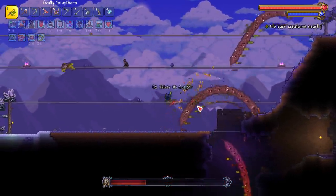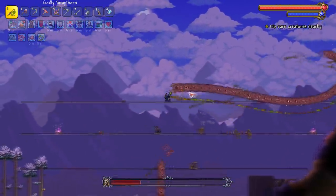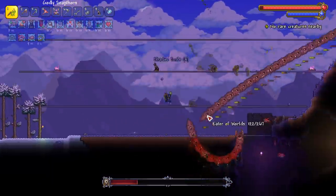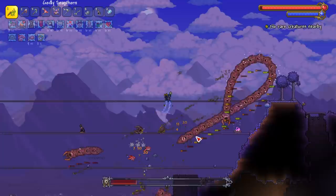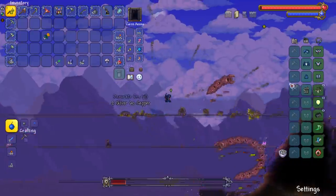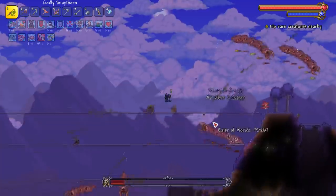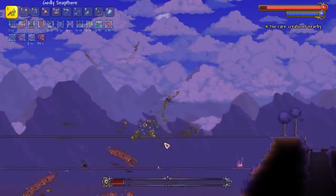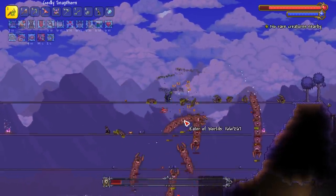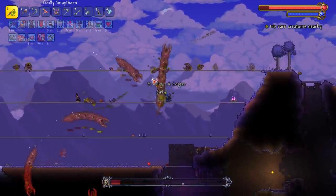I think we might have trouble with the Old One's Army - we'll see. I'll look at some strategies. Somebody in the comments told me to get the electric staff, but I'm usually a ballista person because I like the penetration. I might switch to demonite armor for now just to get the best defense. We might also get the Imp Staff maybe this episode, just for the Old One's Army because the imps obviously penetrate.